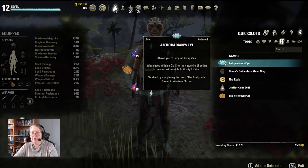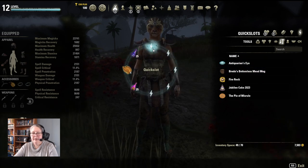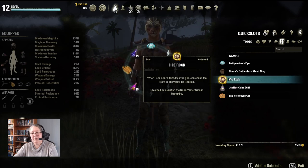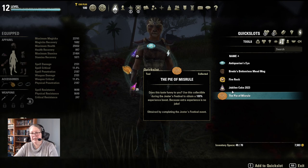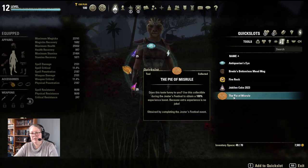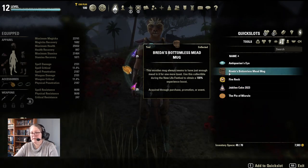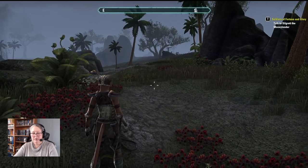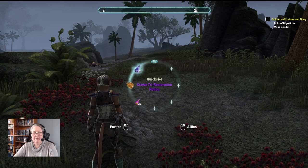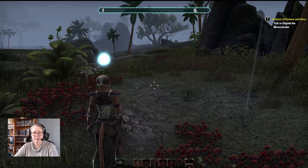What I'm looking for is Tools and the Antiquarian's Eye. Let's put that in here. The Fire Rock is handy but not here. The Pie of Misrule is only during the Jester's Festival, the Jubilee Cake only during Jubilee, and Braider's Bottomless Mead Mug is during one of the other festivals. The one we want — hit Q, highlight the Antiquarian's Eye, then hit Q again to operate it.